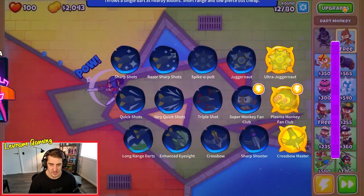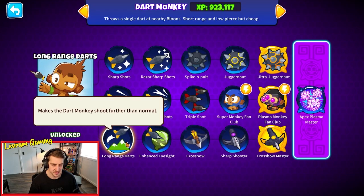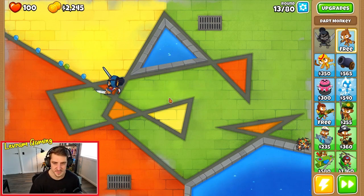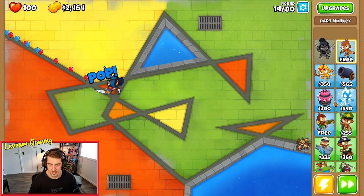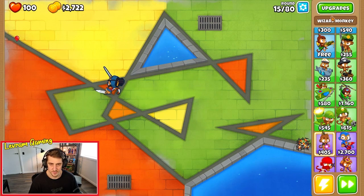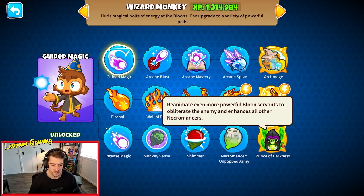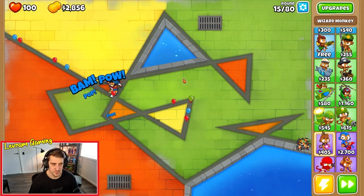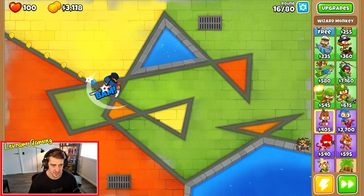We could potentially save up for a Crossbow Master - around 29,000 - but you still can't pop leads. We need lead and camo detection. Let's just run through our towers that can do that. A magic monkey can do that - if we went Wizard Lord Phoenix, Prince of Darkness, or Archmage - all of them can hit everything with the right paths.